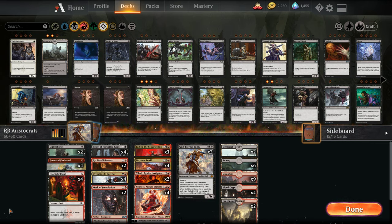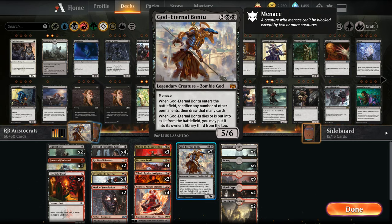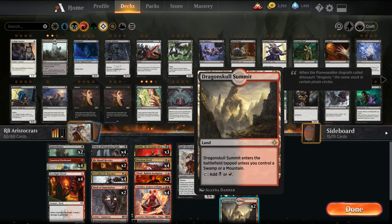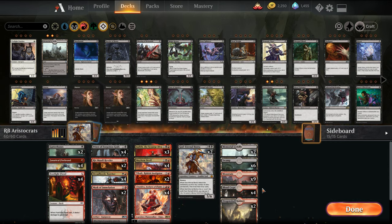The only variation I have from Jeff's list to mine is Jeff is playing three Bontus and three Chandra's. I've just opted to go like this, partially because I don't have a third Bontu, and just trying to conserve some wild cards for the rest of the build series. I also only have two Dragon Skull Summits, so just playing basics in lieu of those.